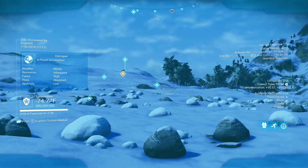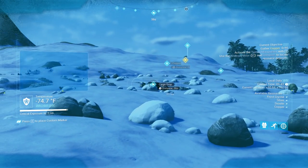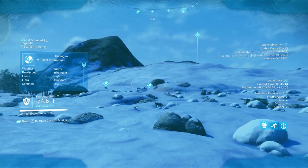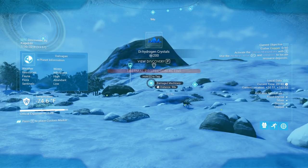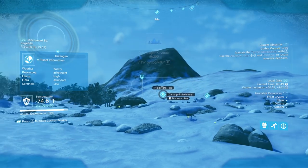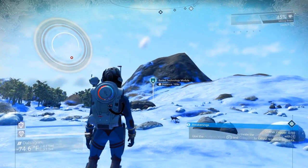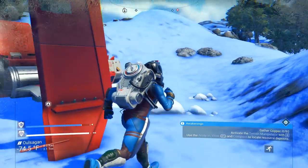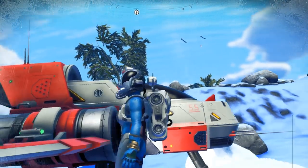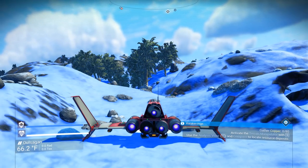Let's go check out that buried something. Copper deposit, cargo drop, copper deposit — there we go. That's damaged machinery. All right, hold down, eat a tag. I really don't want to fly my ship over there, to be honest — I feel like that's a waste of time. What I'm going to do is fill up my hazard juice, my hazard power, and run over there.